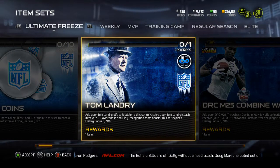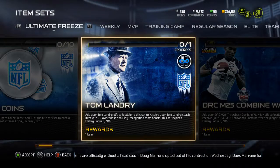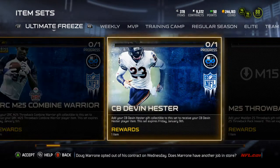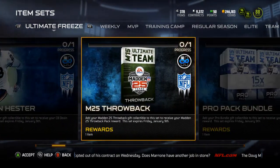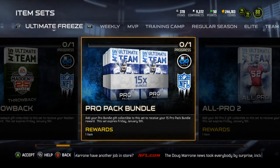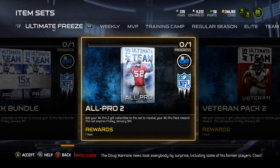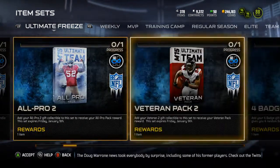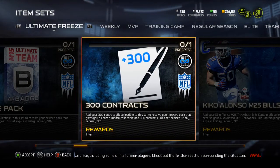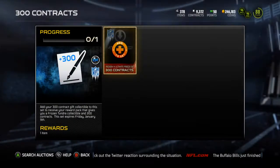You can get the Tom Landry coach — I don't have that collectible, I believe, that was the three boxes with the Cowboys logo on it. You can get the Combine Warrior Dominique Rogers-Cromartie, which I will show in a second. Quarterback Devin Hester, a Madden 25 Throwback Pack, a 15-pack Pro Bundle, which was the one that people kept saying was Brian Dawkins but I knew it wasn't. There's also an All-Pro, a Veteran which was the Falcon's Gift, a Forward Badge Pack, and the 300 Contracts — which is the one I have, so let's start with that one.